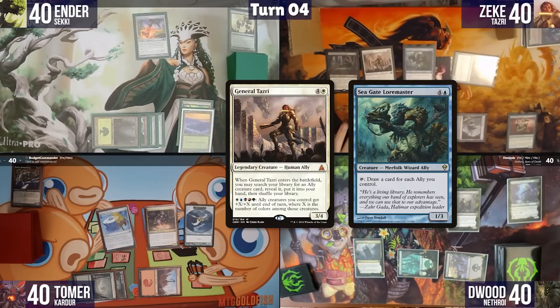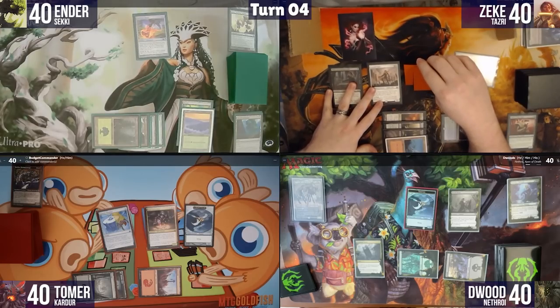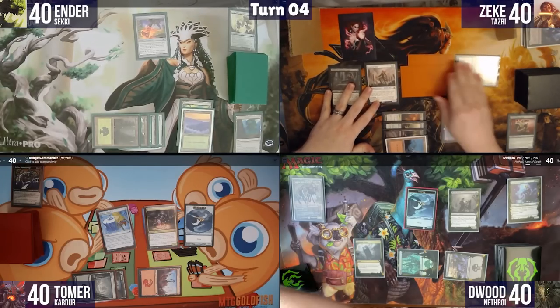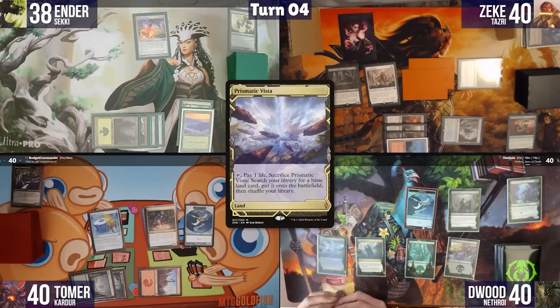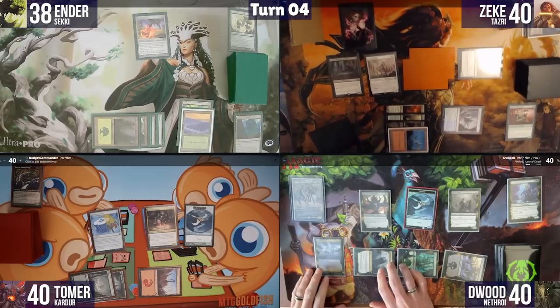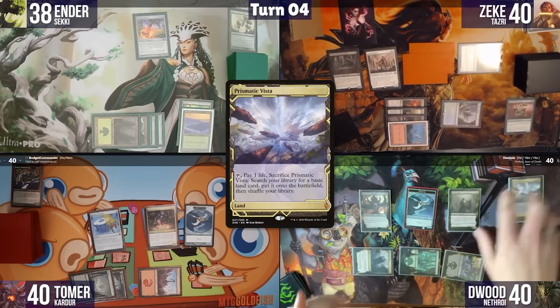Zeke grabs Seagate Loremaster, then goes to combat and swings both Myr tokens at Tomer for two damage with no blocks. Dwoods plays Prismatic Vista, casts Mask of Grizzlebrand, cracks Prismatic Vista for a Plains, and passes.